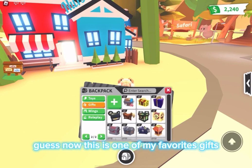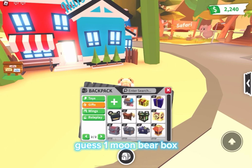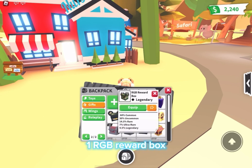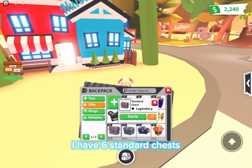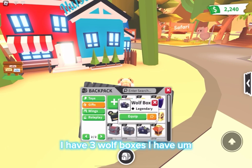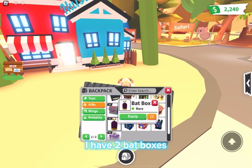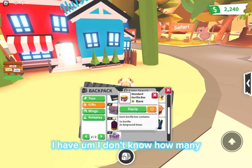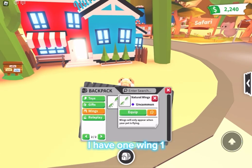Now, this is one of my favorite sections — gifts. I have two hermit crab boxes, two lunar tiger boxes, three massive gifts, one moon bear box, two pony boxes, one RGB reward box, one regal chest, six standard chests, two standard ring chests, three wolf boxes, four ox boxes, two bat boxes, six big gifts, one standard gorilla box, two Halloween mummy cat boxes, and five small gifts.